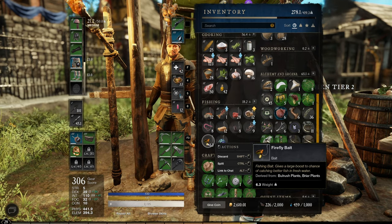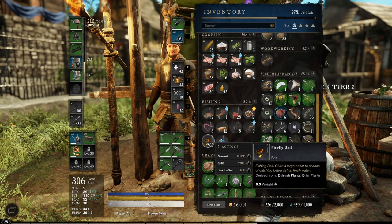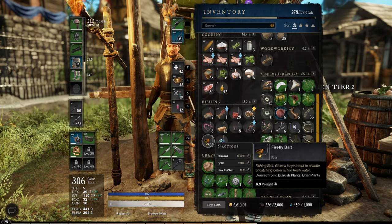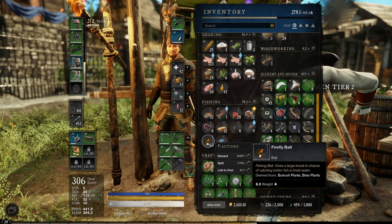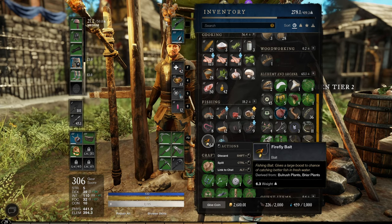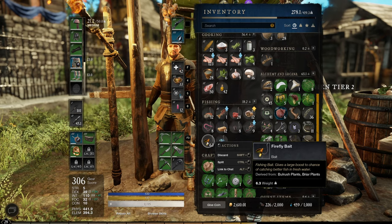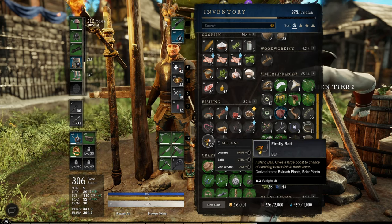One of the baits I'm going to show you how to use that is very easy — I'm talking very easy to find — is this firefly bait that you can probably get by the hundreds in just a few minutes. This actually gives you a large boost chance to catching better fish in fresh water. Starting out, that's pretty much going to be your bread and butter.